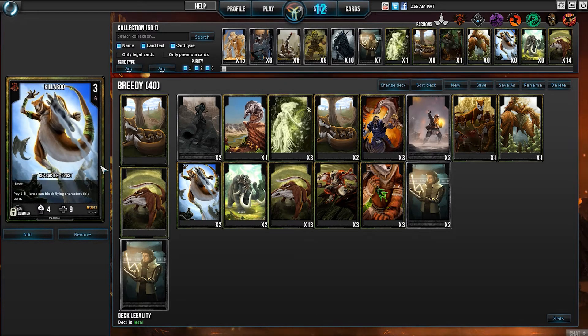I then also run two Killaroos. They're just 4-9 Haste creatures who I can pay one resource, and they'll be able to block flyers. So they're a good surprise defense.